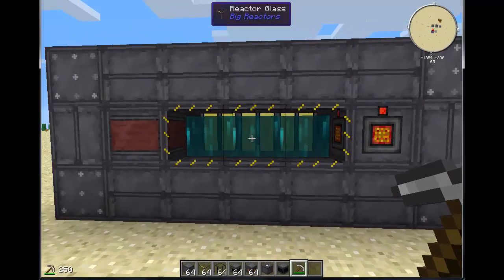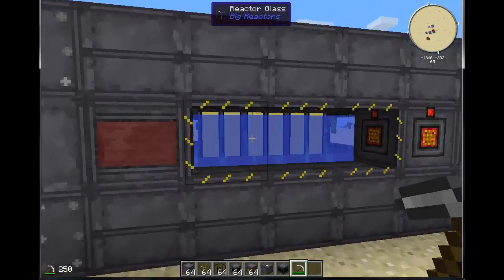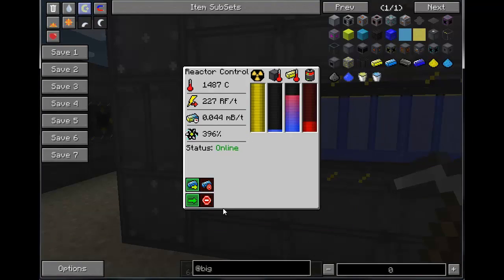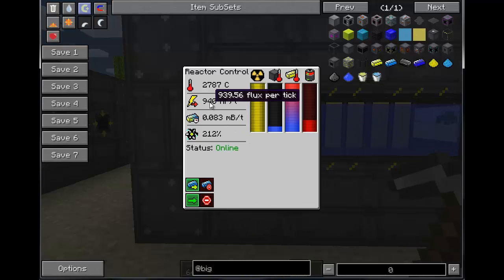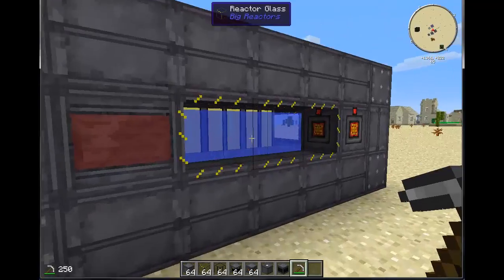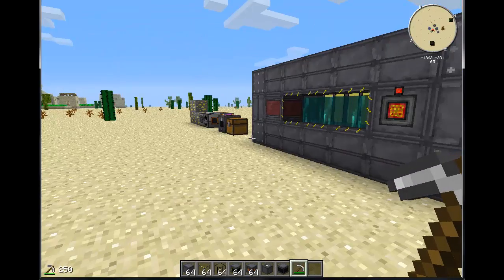For comparison, this reactor uses Liquified Ender while this identical one uses water as a coolant instead. With water, you cap out right at about 900 to 1,000 RF a tick — about 90 to 100 MJ. So there's a pretty significant difference between these two reactors just by using a different coolant — roughly four times the output with Liquified Ender.